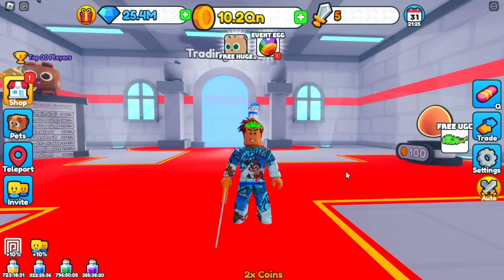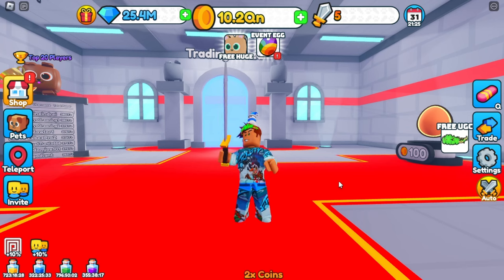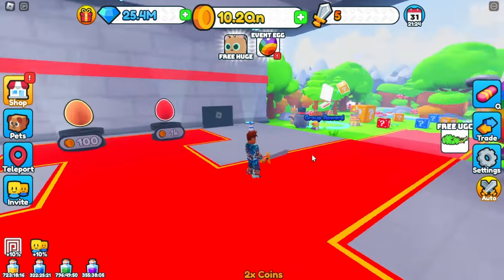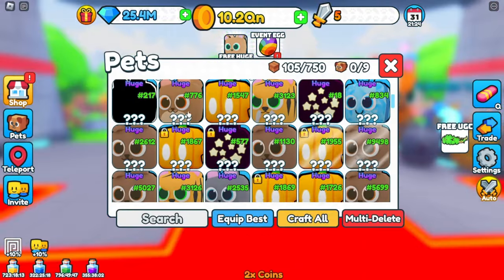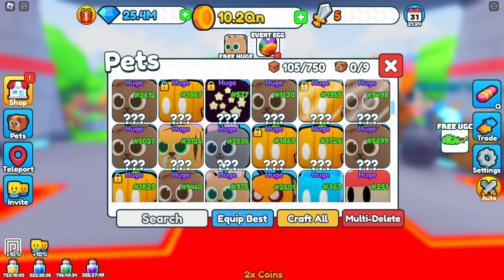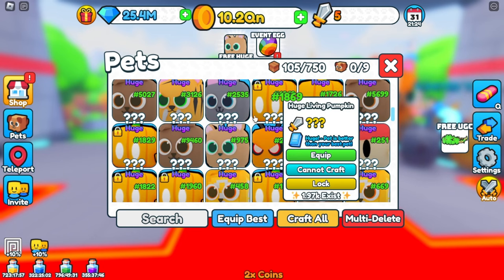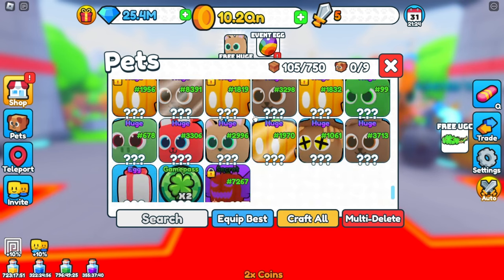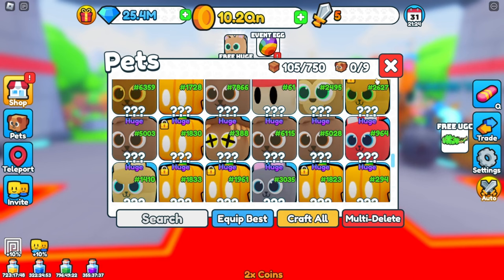I want to go over two things: show you guys my inventory because I might be doing a giveaway, and show an easy way to get huges if you're struggling. Here's my inventory — I have over a hundred huges, which is insane. I did hatch the huge cosmic cat, and I've been getting a lot of the huge pumpkins. Those are obtainable from the merchant — I think you need 50 million gems.